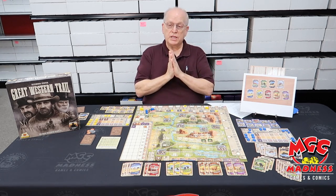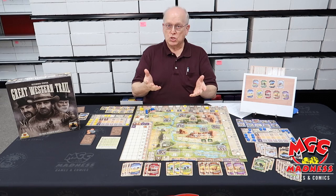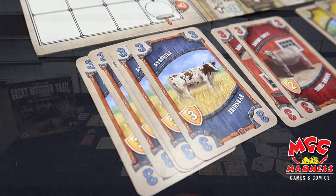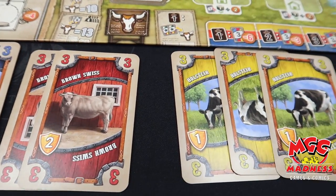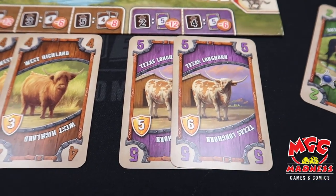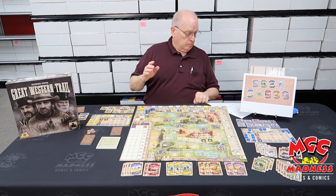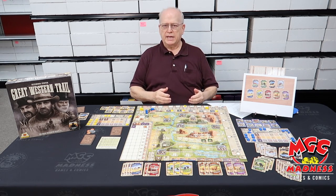So how do we win? Players rate their power by victory points, and get victory points from four or five different places. Each cow you buy is worth victory points — the simple blue is worth three, the yellow is worth one, the purple is up to six. Moving on the railroad gives you victory points, and buildings are worth victory points — for example, this building is worth six. Additionally, there are a few other ways to score in-game points.